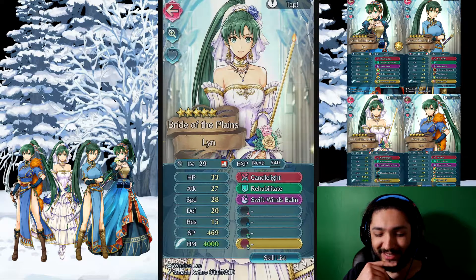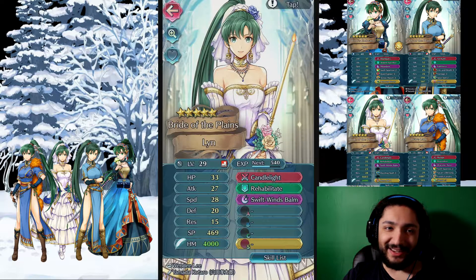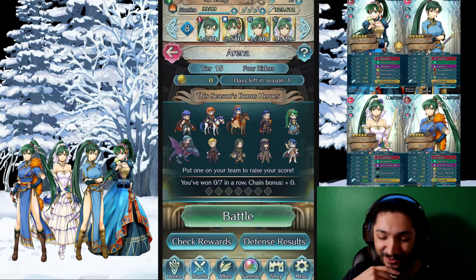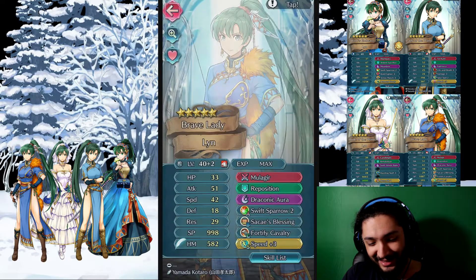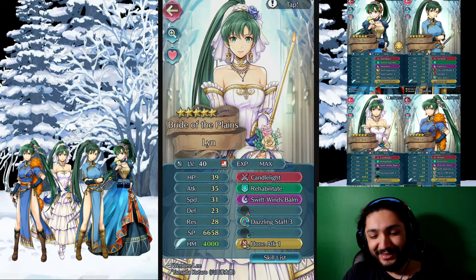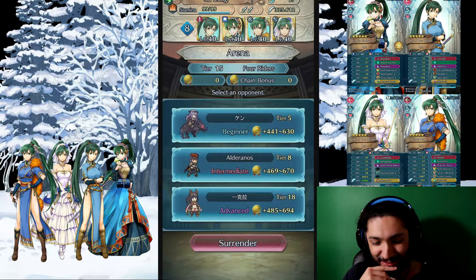Last but not least, Bride of the Plains Lynn. She's there just for healing. She's level 29, but don't worry — I've got another one at level 40, and I'm going to switch this one out. Then I gave Lynn the Attack Plus Three seal, Lynn the Speed Plus Three seal, and Lynn the Hone Attack seal. Let's see if that works for us in these next three games.